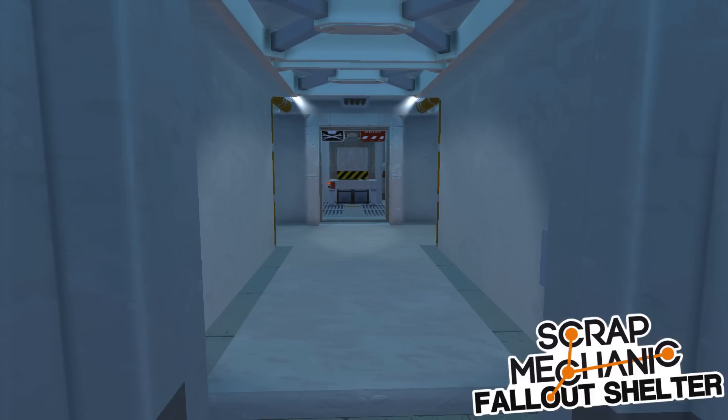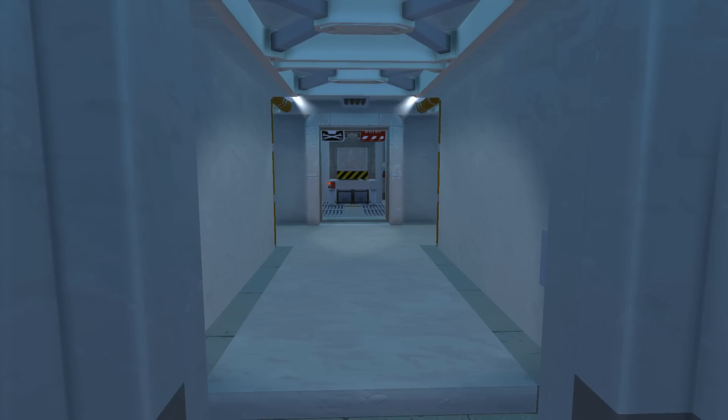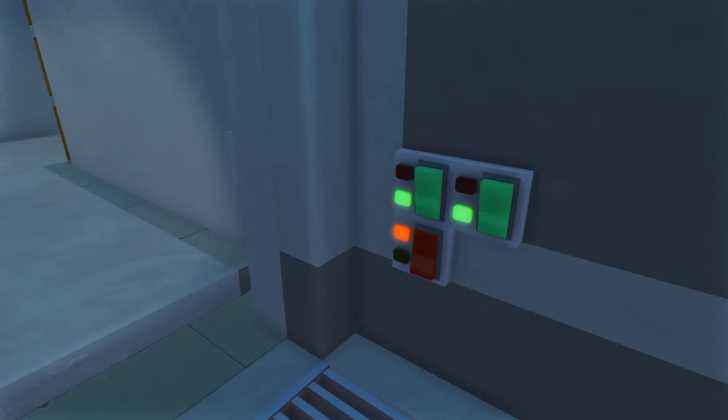Hey, how's it going? Spy here and welcome back to another Scrap Mechanic Fallout Shelter episode. This episode, guys, we are going to be checking out some new updates to the abandoned wing that I showcased last episode.